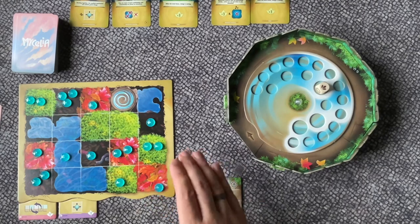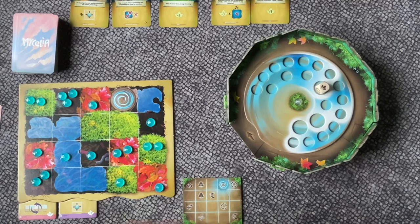When a player removes the last drops from his board, play continues until all players have had an equal number of turns. If he's still the only player who has an empty board he's the winner of the game. In case of a tie, we will look at the amount of leaf tokens each player has next to him — the player with the highest amount is then the winner of the game.